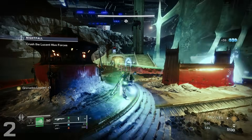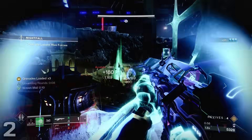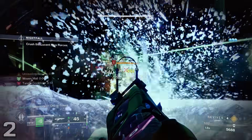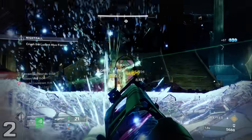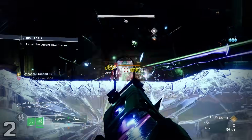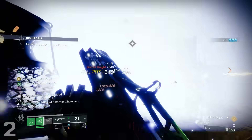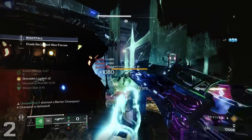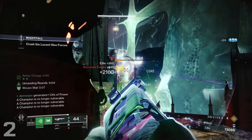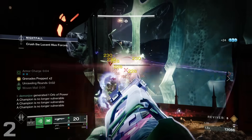Quicksilver Storm is the epitome of what every exotic should be. It looks badass, it does something very unique, and most importantly, despite what Bungie likes to say, it's effective. I know Bungie likes to say they just want their exotics to be unique, but if I can only have one equipped at a time, I want it to be very, very good, and Quicksilver Storm is just that.